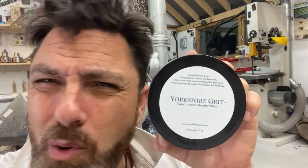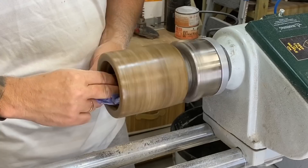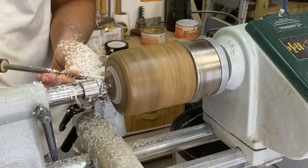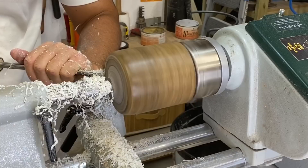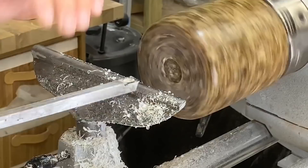Now we're going to spread some Yorkshire Grit all over these worms — they're going to love it! If you're a Maker Central member you get a discount off this stuff — link below — and then we'll see you next time.